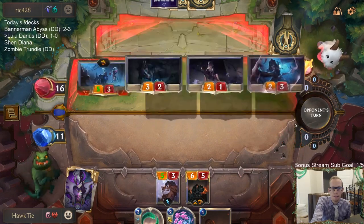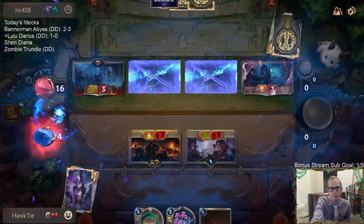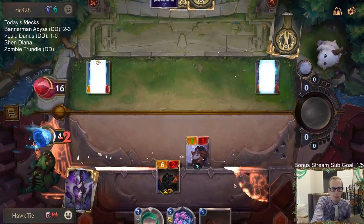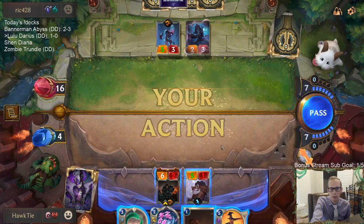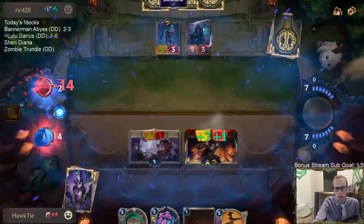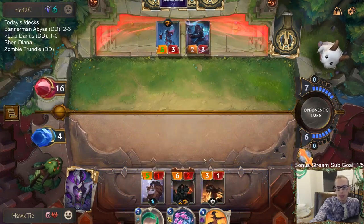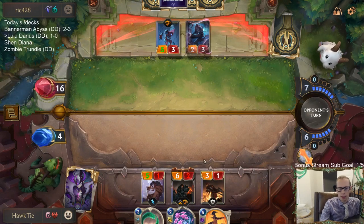Glad there's no Diana. Puts me down to 4. They're still at 16. So I attack — they have to block both of my things, they have to block Caretaker. I think it does make sense to play Legion Rearguard first. We're going to make this thing a 6/1 — we'll have a 5/1 and a 6/1.